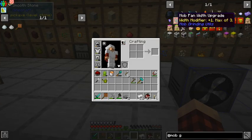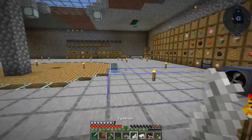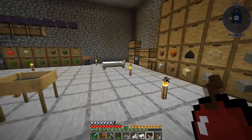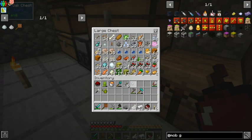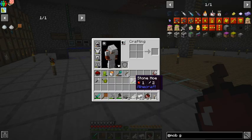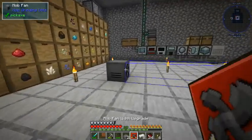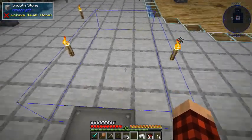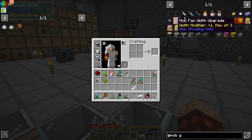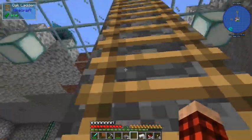If we want to make a width upgrade, we could do plus one — that's probably all we need. Oh, it needs feathers. Let's grab the feathers we had. Do we have more? We need feathers to make the width upgrade. Okay, we can make one of these, see what it does. There's the width upgrade — it doesn't require any power, which is pretty cool. Put that in there — now it's a three by three.